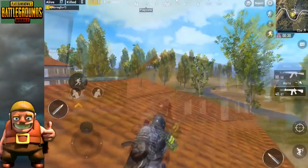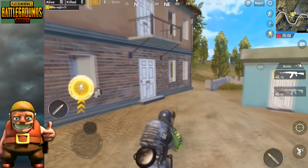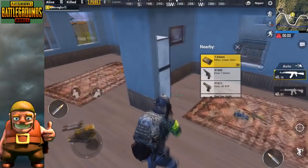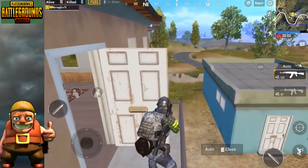This is a two-story building on the PUBG Mobile map. This building is very easy. This is also a three-story building and it's very easy. If you want to go to the first floor, you can use the right side or left side. You can open the door and jump straight up.